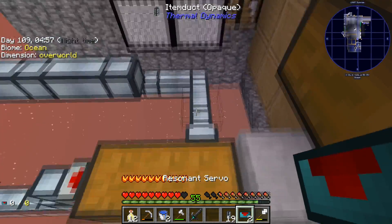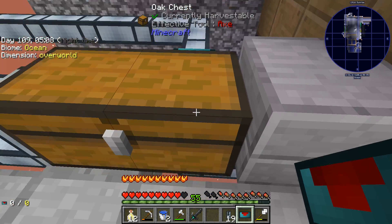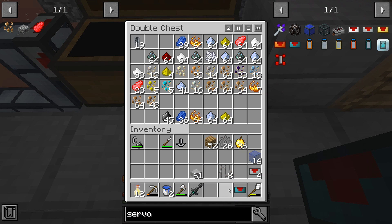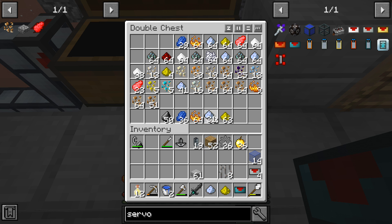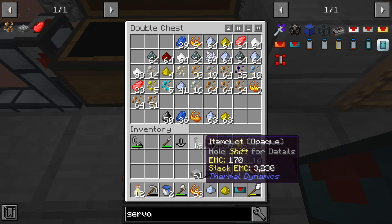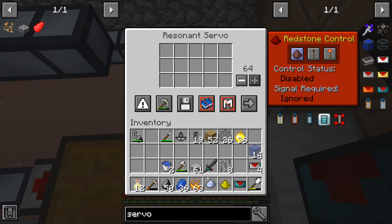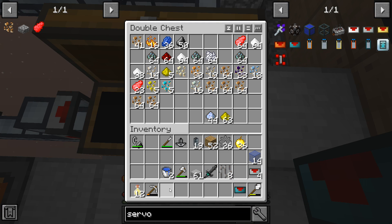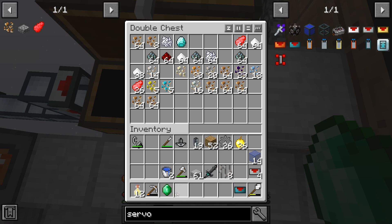Let's throw our resonant servo on here — so much more room, I can ignore all this stuff apparently. Let me enable that — actually don't enable that, whitelist. That was unfortunate. Okay we got that — and I know I need to do diamonds and emeralds as well. Emerald and diamond — so now that one's filtering out everything there.